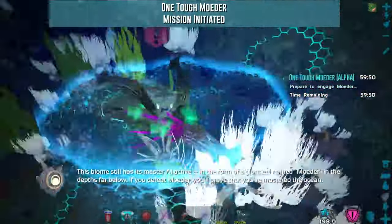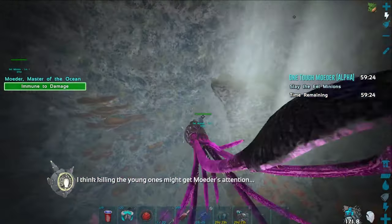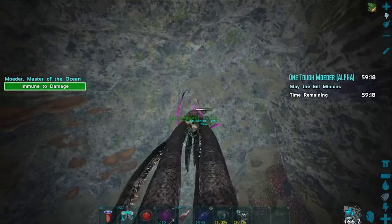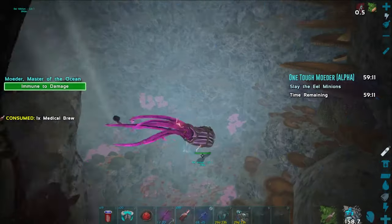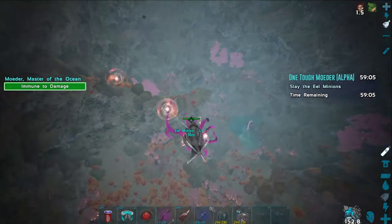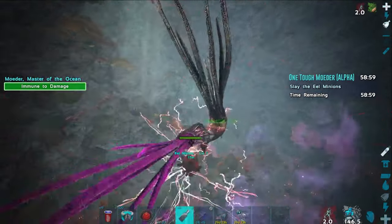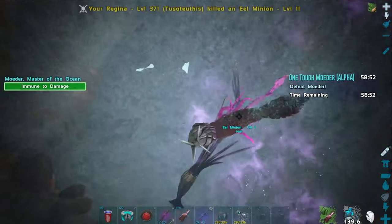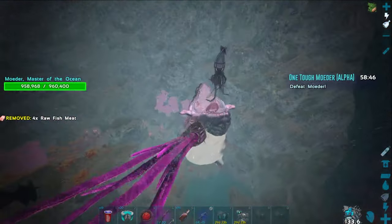Once you get into the fight, the first thing you do is kill the eels — these little things that spawn up around you. Go quickly and take care of them. They do hit you with electricity while you're on the Tussos, but it will never knock you off, so you don't have to worry about that. It does give you electricity damage, and so do the balls they shoot out — electric balls that come at you. You'll want to use a medibrew or two in there and keep an eye on your health. It doesn't take you down a tremendous amount, but it does.